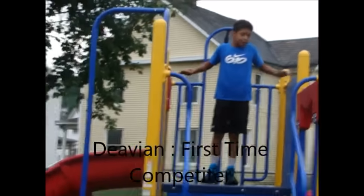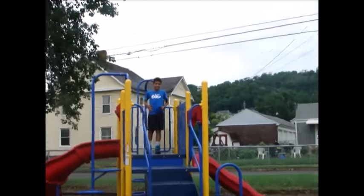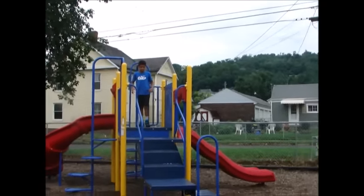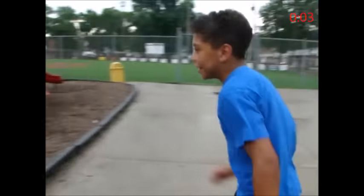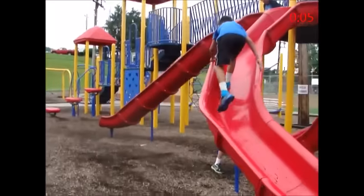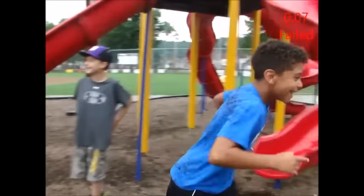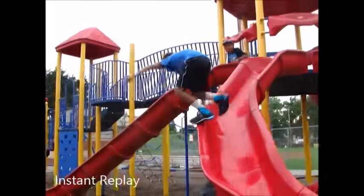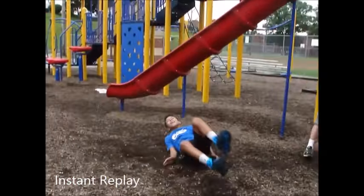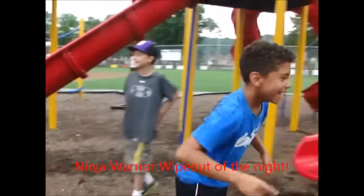This is Davian, and this is his first time on Kid American Ninja Warrior. He starts in 3, 2, 1, go. He completes the first obstacle — 3, 4 steps — but he goes out. He goes out on the step jump.